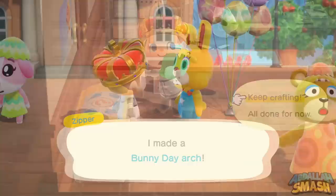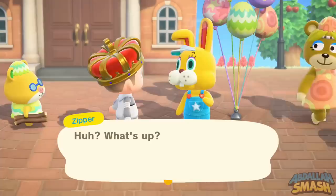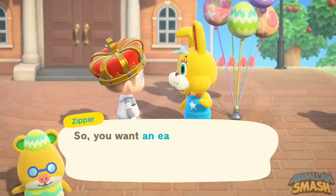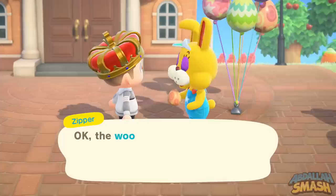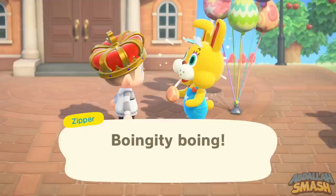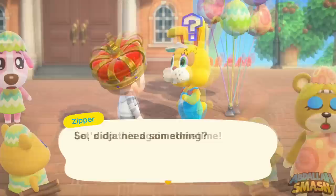Once you're done crafting that, you can actually go talk to him again. He'll give you a couple of options this time around. The options are to show him one of every egg in order to get another recipe, or if you're missing some eggs, you can exchange other common eggs for rare eggs. I highly suggest doing this, especially if this is the last day of the event and you haven't had a lot of time to play. If you chopped up all your trees and got like hundreds of wood eggs — the most common egg — you can exchange them three for one, which is great.